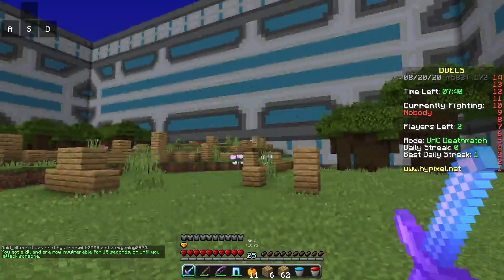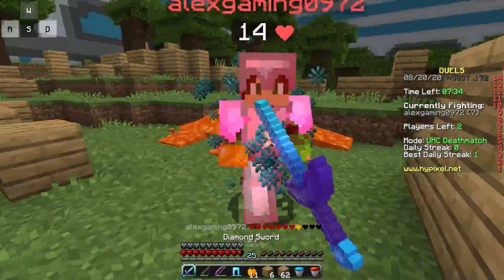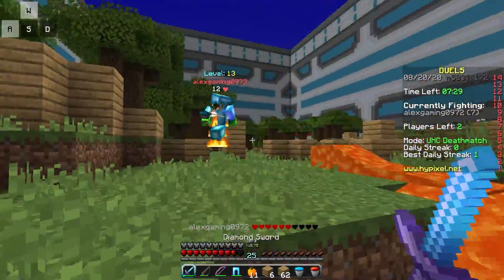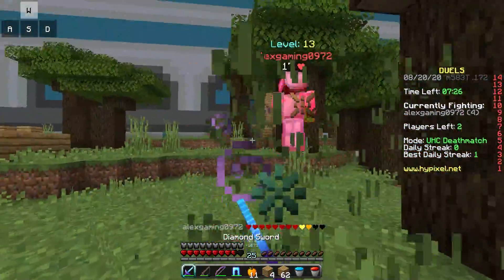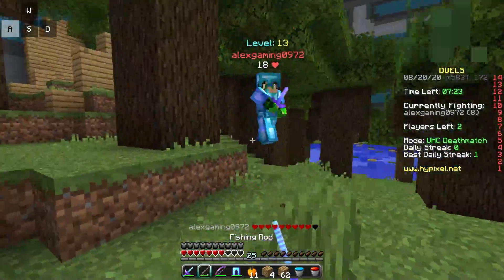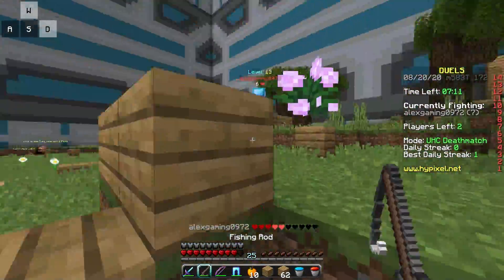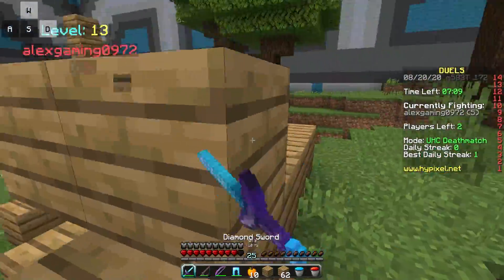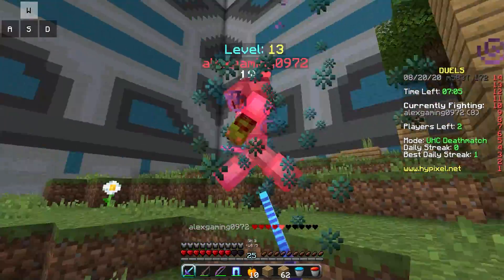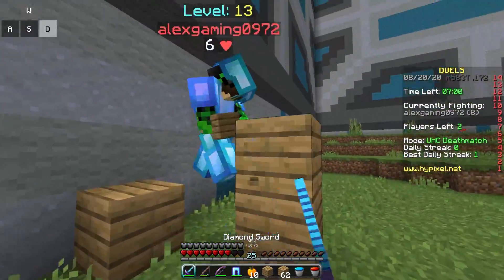We got Said_Killer out and he managed to get the head, which kind of sucks. Alex Gaming - I was originally fighting this guy and he ran away. He's in a sticky situation now, still has water somehow but he's just chugging heads. He has a gapple which was a bit late to use. As I said, my connection on this client is way better than normal - even with 90,000 players on Hypixel.